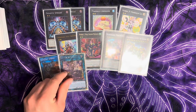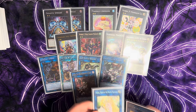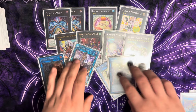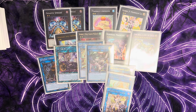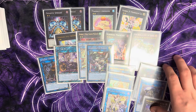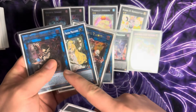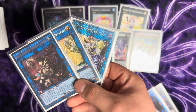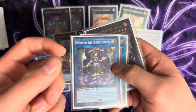For links: one Spright Sprind, one IP Masquerena, one SP Elf, one Rescue Rabbit, one Crystron Halqifibrax, one Selene, and one Access Code Talker. Most of these are mandatory. These latter three can be replaced with alternatives if preferred. With any two bodies you go into Halqifibrax, then into Selene, and if you have Veiler or Droll in the graveyard you can go into Selene's effect and then climb into Access Code Talker to clear the board.